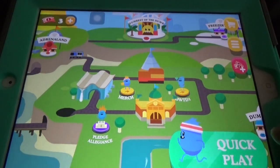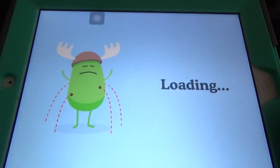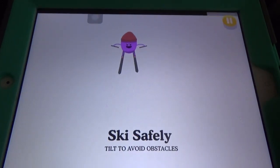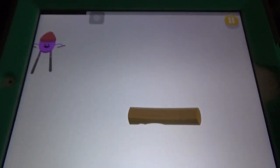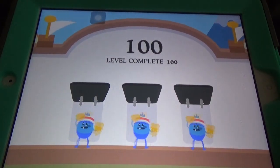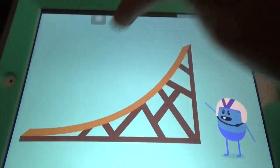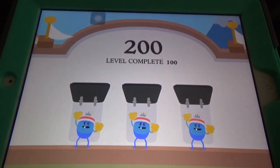One thing I always wished for in this update is the Quick Play feature. In Quick Play, we can play new games quickly — no need to go into the map select screen and all that. You just press on it and play, and not only new games but all games are available.